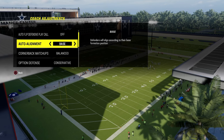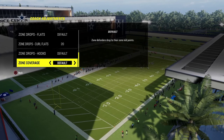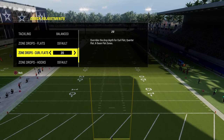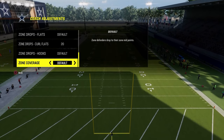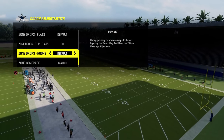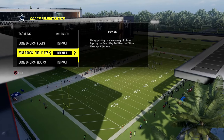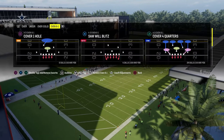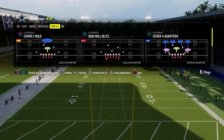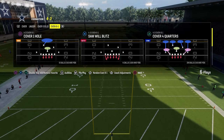Option defense is going to be unconservative. You can have 20-25 yard curl flats if you wanted to, just to help with some coverage stuff. Zone coverage can be on default and match if you put the zone drops there — if you don't put zone drops there, make sure this is on default. We're going to be using hard flats anyway. Cover four quarters and we're going to leave the match on, because with a 20-yard zone drop flat it will make the zone coverage play better as a whole.